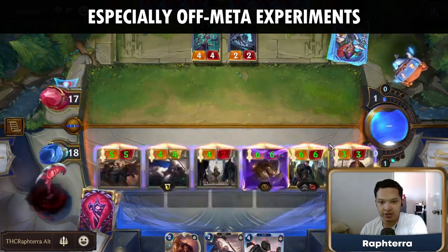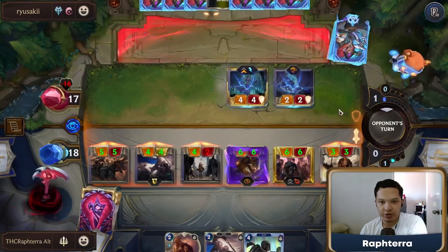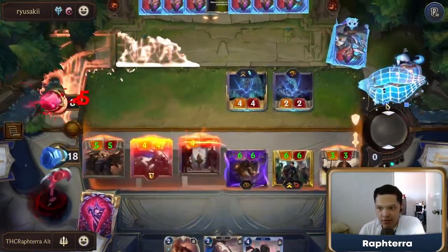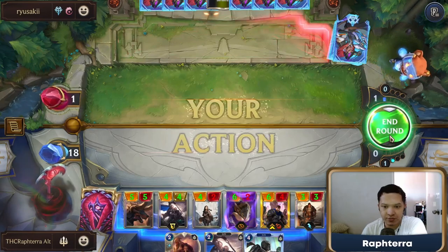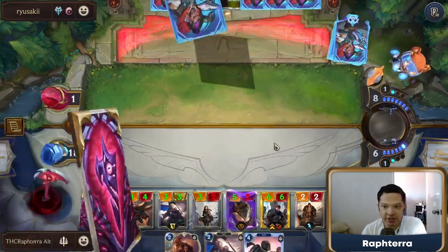I'm gonna attack with Battlesmith last, because it's the only good trade they have and we don't want them to get good trades. They can't do anything here. Even if that spell won't do much — if it kills two of my units, I just play Vanguard Bannerman.